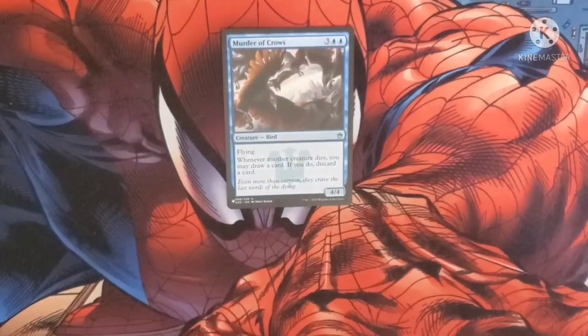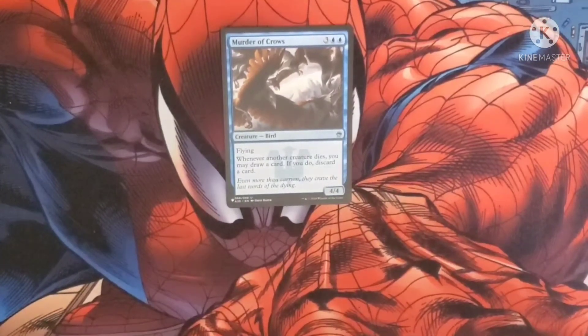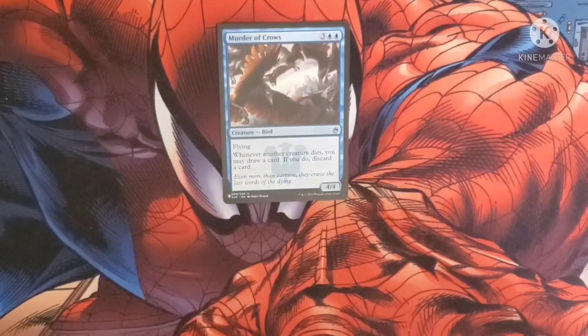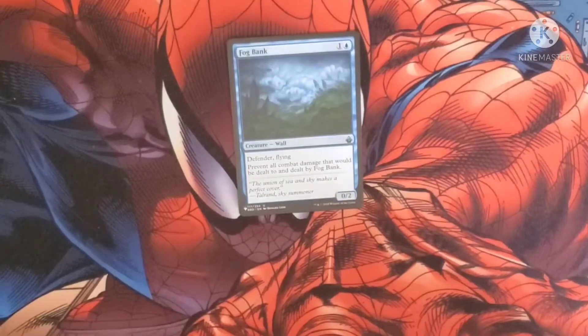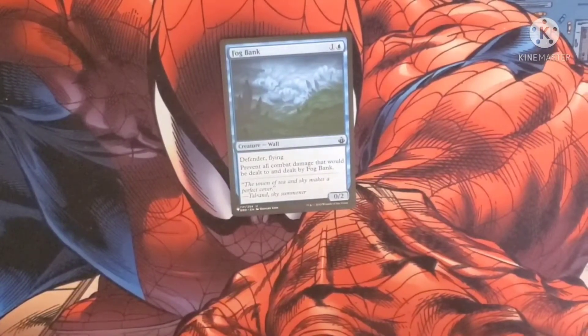Murder of Crows costs two blue and three. It's a Bird with flying, and whenever another creature dies, you may draw a card — if you do, discard a card. It has a 4/4 body. Fog Bank costs one and a blue for a Wall that has Defender and flying. Prevent all combat damage that would be dealt to and from Fog Bank. It has a 0/2 body.